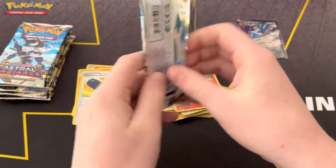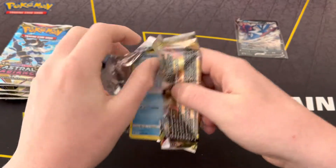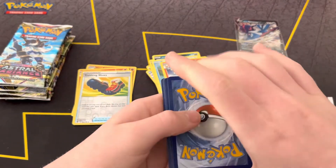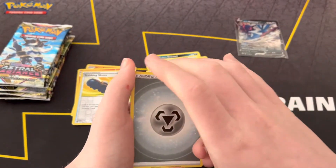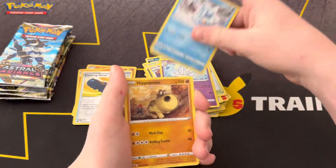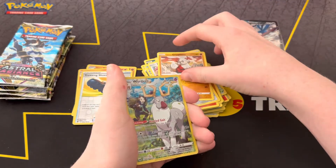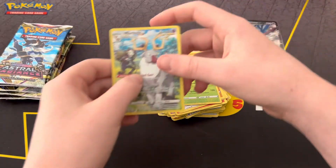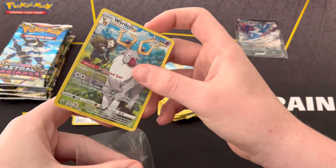Hisuian Typhlosion pack. Metal energy, Magneton, Cape of Toughness, Togetic, Bergmite, Hippopotas, Cyndaquil, Lanyards, Hisuian Growlithe — nice. A character card and a Leafeon non-holo. It's a cool character card. I think I already pulled this character card, but that's alright.